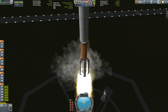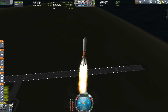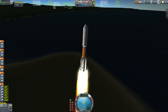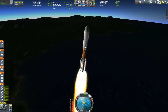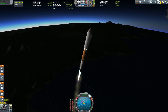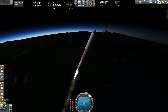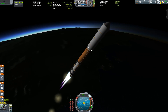And here we go! The Atlas V version 551 that NASA used is quite a special one because it created the vehicle with the fastest escape velocity out of Earth's sphere of influence, which is remarkable. It was also the first version of the Atlas V rocket that used five solid rocket boosters instead of the previous four or two.